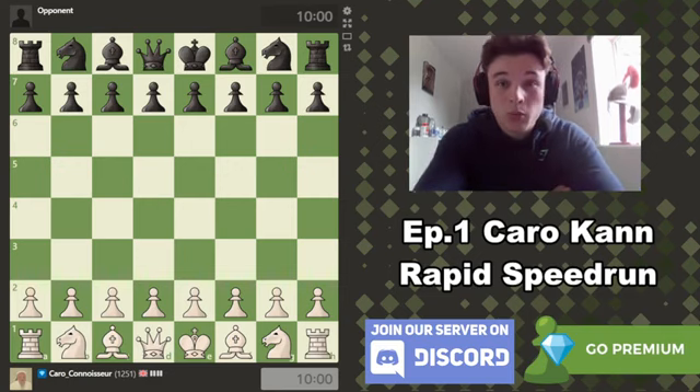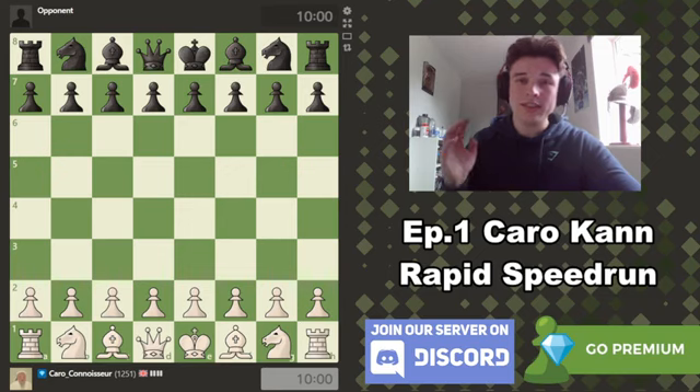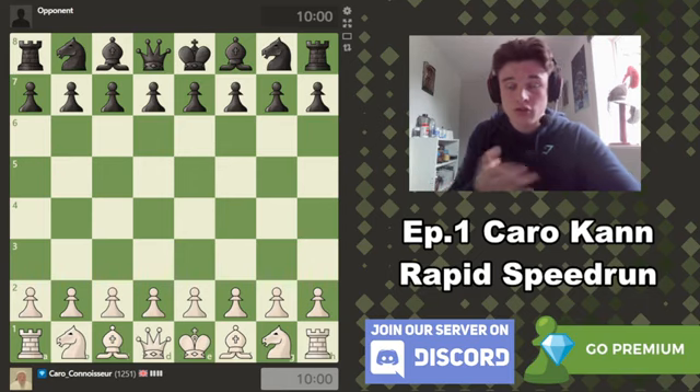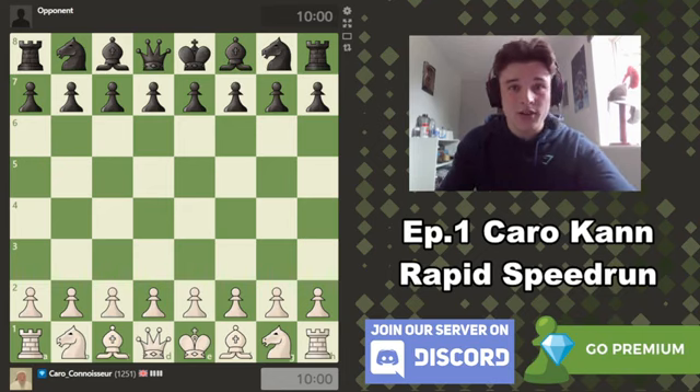Hello everyone and welcome to episode 1 of the Karo Khan Rapid Speedrun. The format that I think would work best for this series is to play rapid games online and use both the white pieces and the black pieces in a Karo Khan setup every single game. So basically we'll explore loads of different Karo Khan positions, all within the same structure because it's all a Karo Khan — just played from different sides of the board, making it far easier for you guys to get a grasp of the key ideas.